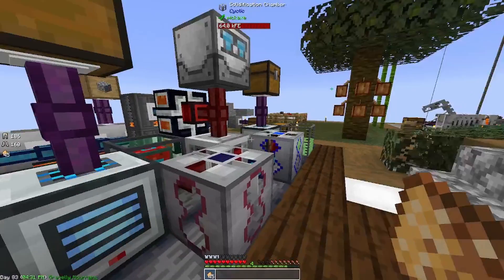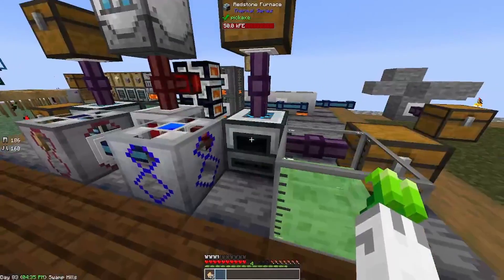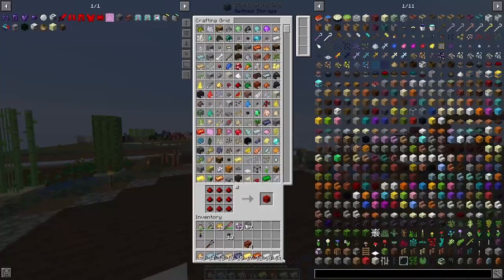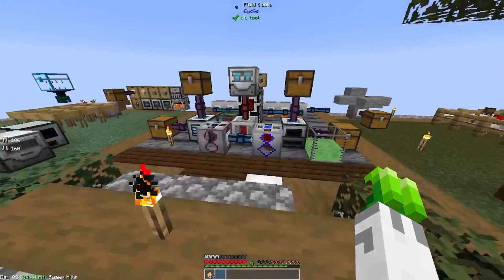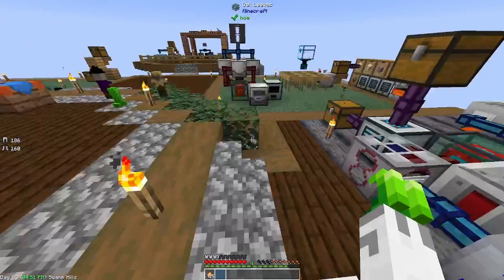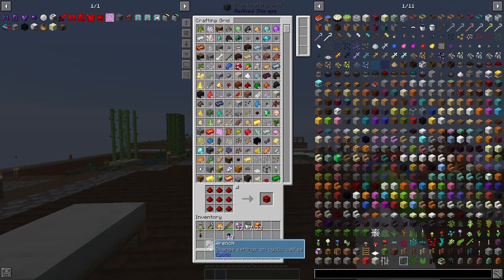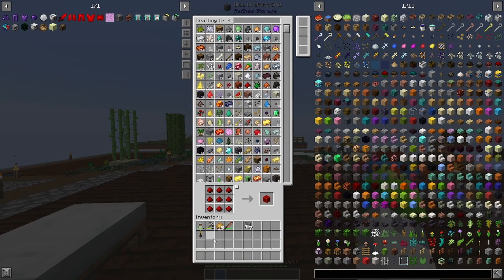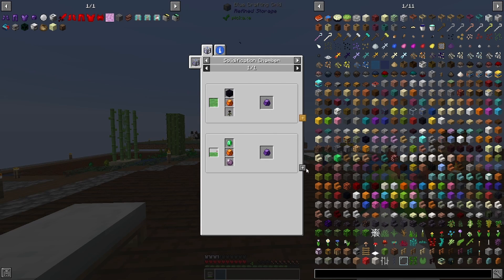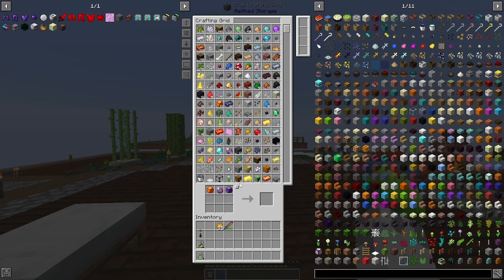Let's put these in here and let them get crushed. This already processed, so now we can just put all of this stuff in here. We have 32 — look at that — and zero left in there. That worked out better than I thought. Let's put everything back. Now if we go in here we should be able to make more of these, right? We need crystallized obsidian.